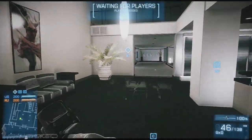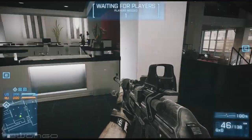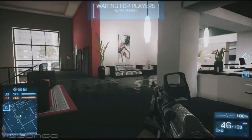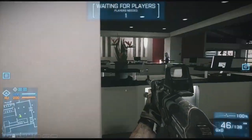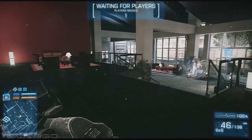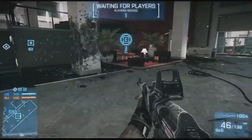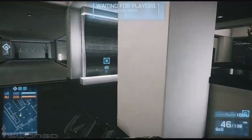At Bravo you just spot guys. You can even let them take it because you know they're coming right to Charlie — they're not going to go back to Alpha. And if they do, you just go take Charlie. On their way to Charlie you can just destroy them and go take Bravo back, or go over and take Bravo while they're trying to take it. Either way you have two guys down there in stealth in the dark and two guys up here in stealth covering the whole time. I'm telling you it works out great.